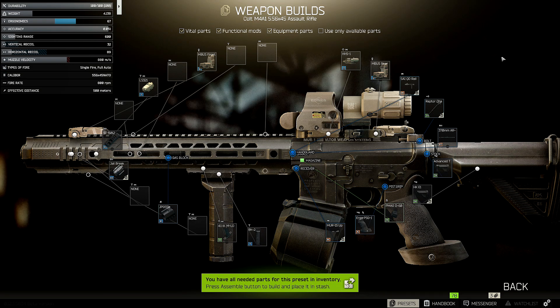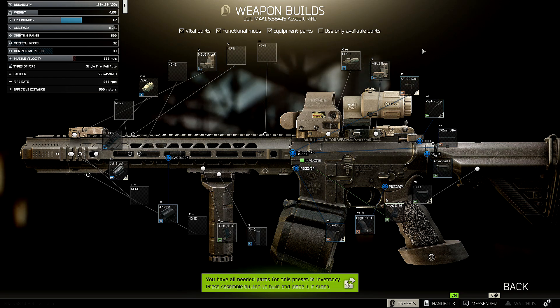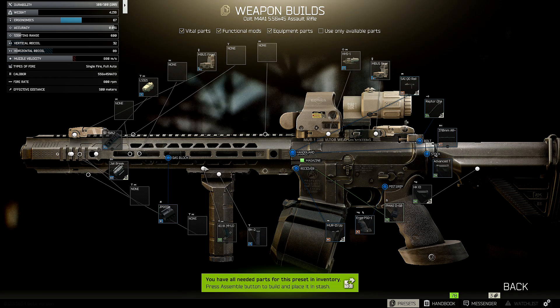Why not start off with the classic M4? With these builds, they're going to be pretty much the best items, so they're going to be pretty expensive. There's going to be a few variations, mainly in sights. I'll tell you guys the names so it's much easier — I'll probably have it in the description so you can copy and paste the item name into the flea market and buy it, or just place it on the weapon and do the assembly.